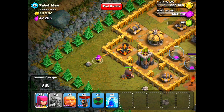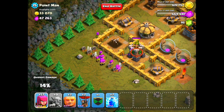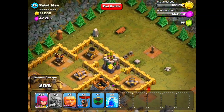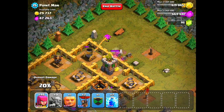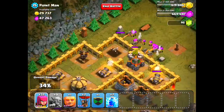On this side, do the same exact thing - drop a giant, then drop a bunch of archers to take care of the mortar while the mortar is distracted, and then drop a couple more archers to take care of the archer tower there. Do the same exact thing on the other side where there's another mortar and another archer tower - drop a giant, have them distract the mortar, drop some archers to get rid of the mortar, and then drop some more archers to get rid of the archer tower.